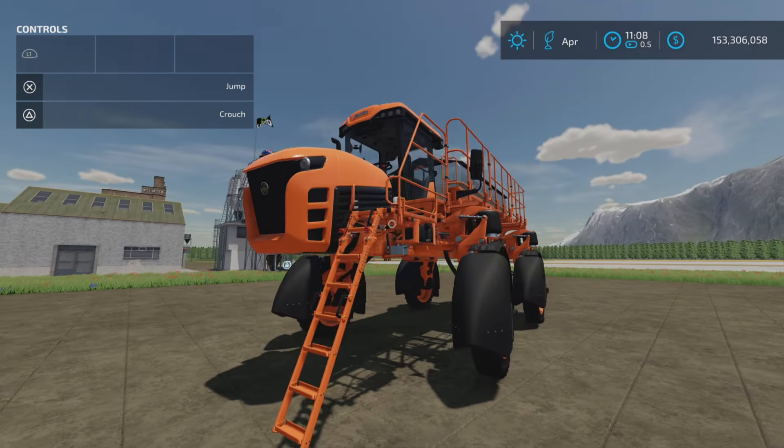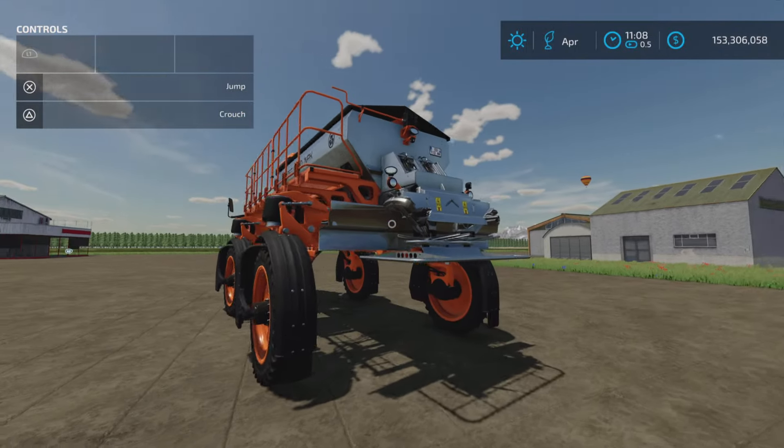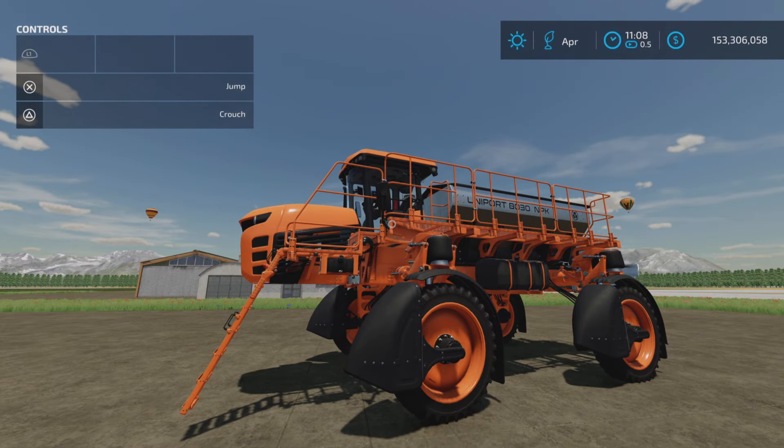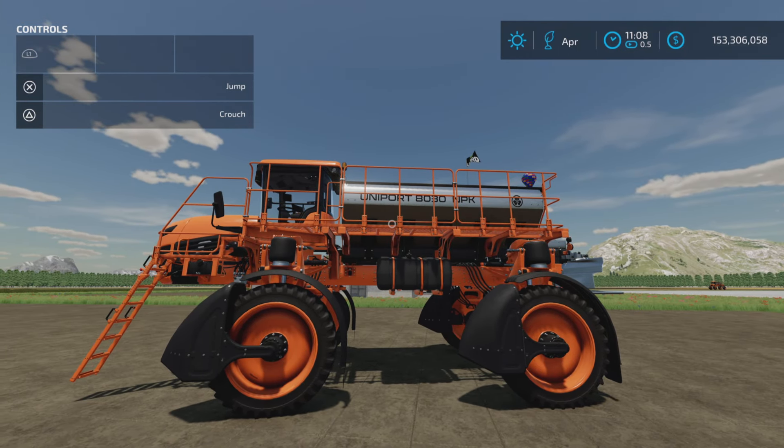There isn't any way that I know of to expand — at least on console there are no hitches or anything like that, so it is what it is. And there you go, the JATCO Uniport 8030NPK by JATCO Connect Modding on Farming Simulator 22. Thank you all for watching, and remember — it's only a game, so till the next one, bye for now.